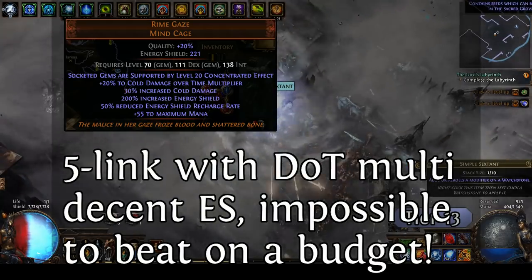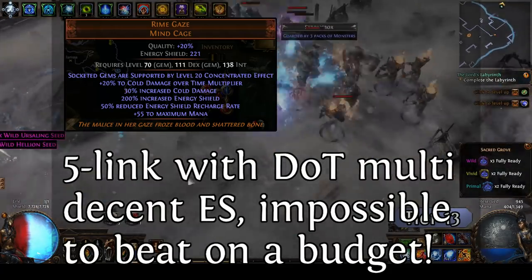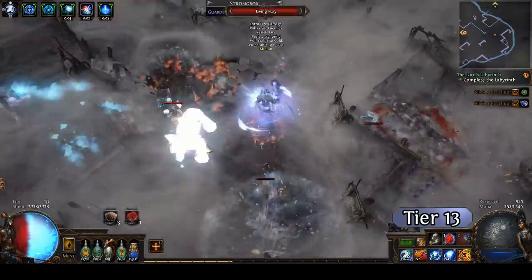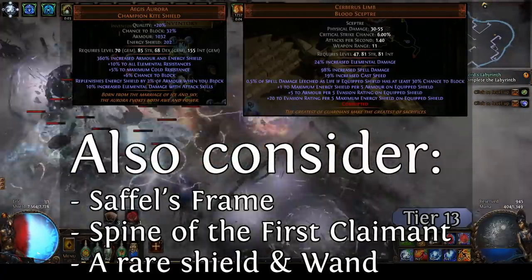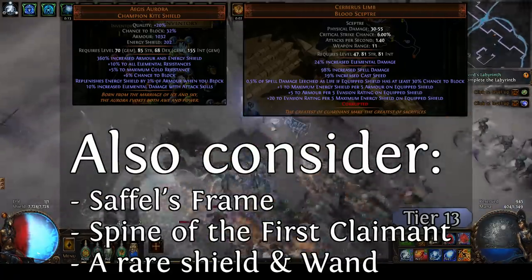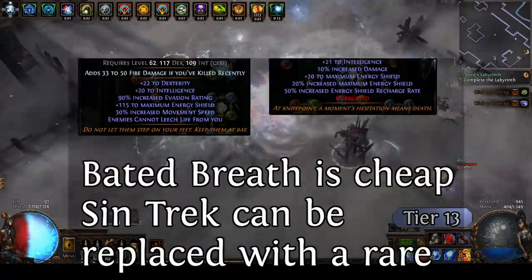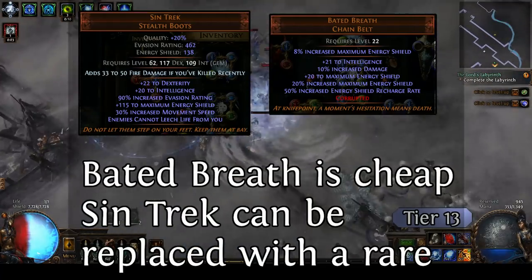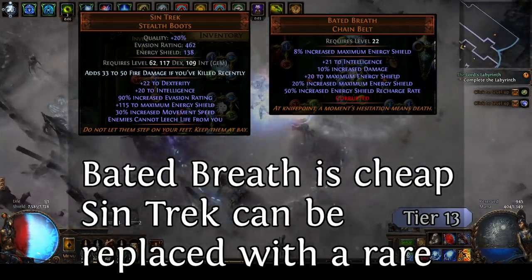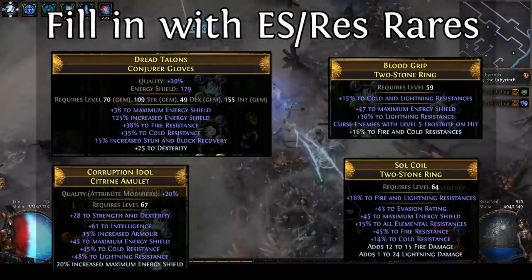If I use just any old six-link Val Regalia with 300-400 ES, that's totally fine. For my helmet, I'm putting my secondary skill Cold Snap, so I wanted the additional link, and I'm using Rime Gaze, which is very inexpensive even early league — a super solid helmet for any Cold DoT build. I'm using Aegis Aurora combined with Cerberus's Limb. Aegis Aurora can be expensive, so I could instead use Cephel's Frame and drop Cerberus's Limb for a Spine of the First Claimant, or just use a rare in each slot. Any rare with trigger will be quite nice. For shoes I'm using Syntrek — great generic ES boots. For the amulet, rings, and gloves I'm using rares, and for the belt I'm going with Baited Breath, which is a great cheap unique. None of this gear is particularly hard to obtain or expensive.